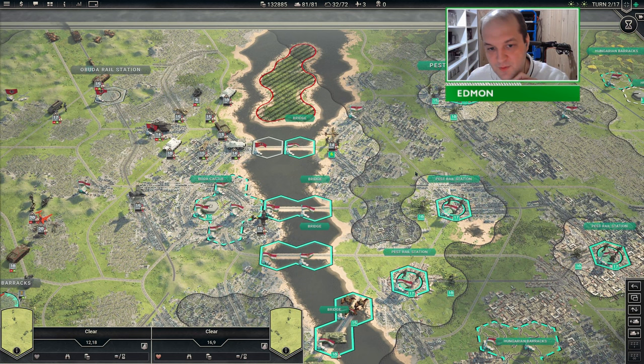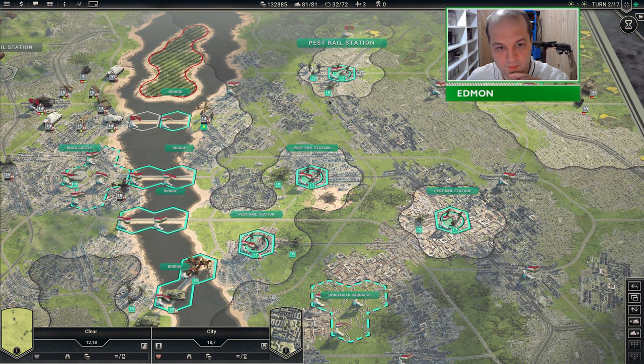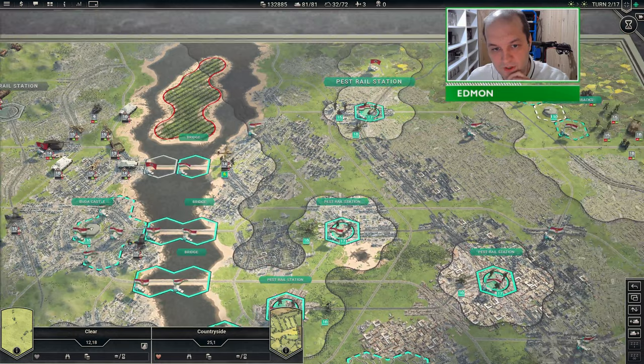I'm more or less where I wanted to be by turn two. I wanted to be here by turn four and I'm already knocking on the door of this area by turn two, so it's very efficient so far.